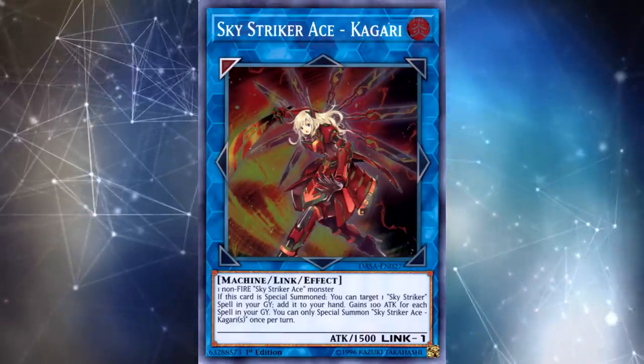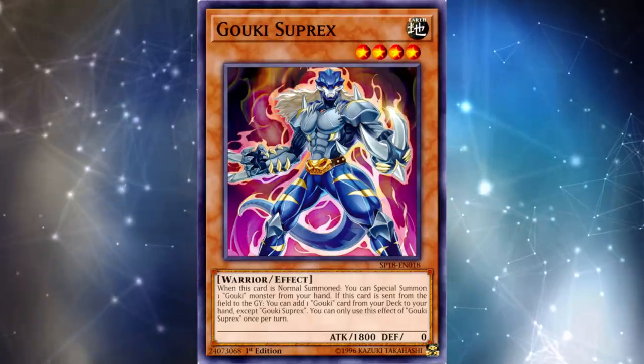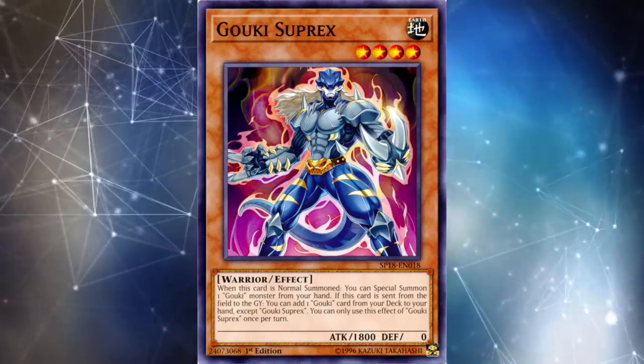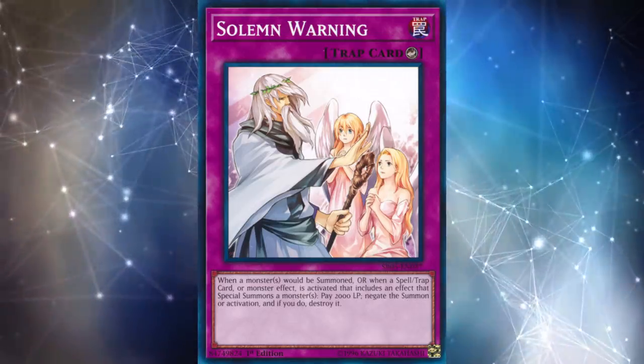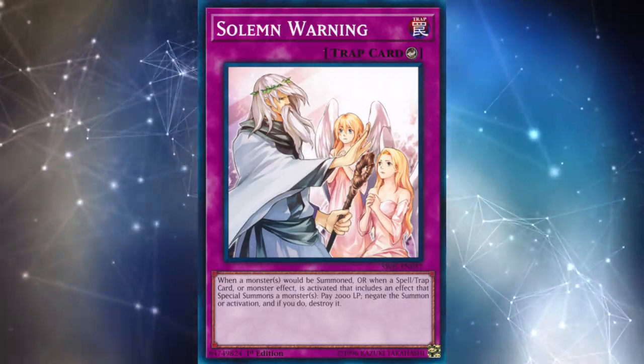Most of the top Yu-Gi-Oh decks in 2018 don't play any trap cards in their main deck. Even the more controlling strategies like Skystrikers tend to play nothing besides Infinite Impermanence. Obviously, the combo decks like Goki and Dark Warrior don't play trap cards, but keep in mind it hasn't been this way forever. If you look back at 2012, even the heavier combo decks like Wind-Ups tended to play like 8 to 10 trap cards.